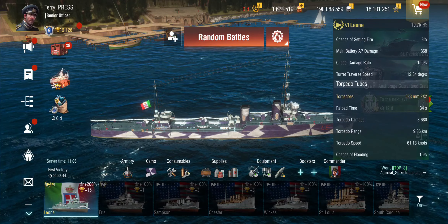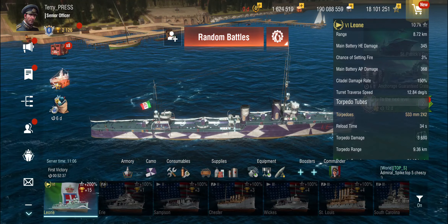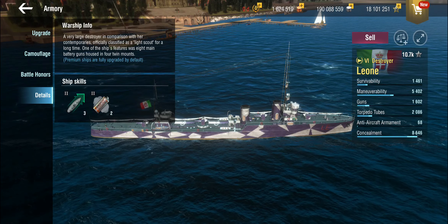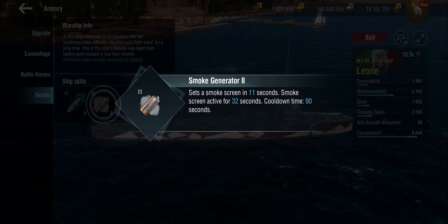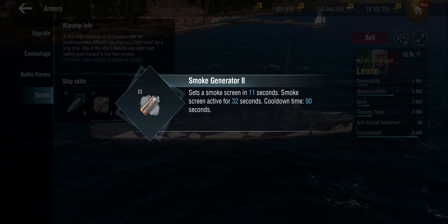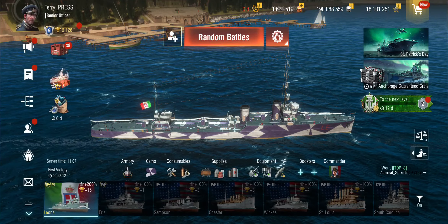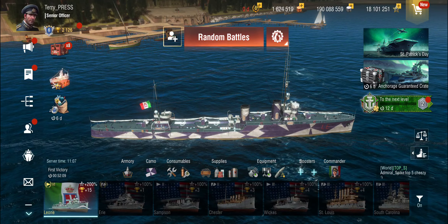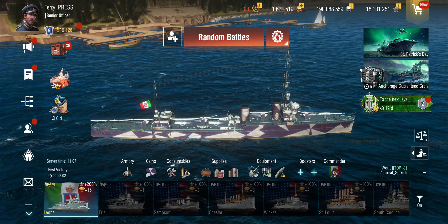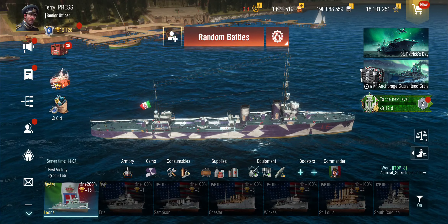With all that, we get down to 5.4 kilometer detection and almost nine kilometer range on the main guns, with torpedoes over nine kilometers as well. For ship skills, we get two engine boosts and two smoke screens — the smoke is pretty good. You can smoke yourself up, smoke your team up, sit in there and shoot at things at long range. Kiting and sailing away works well; chasing one of these in anything that isn't a rapid-firing light cruiser can be a nightmare because they can sit at nine kilometers and still hit you while being almost impossible to hit in return.